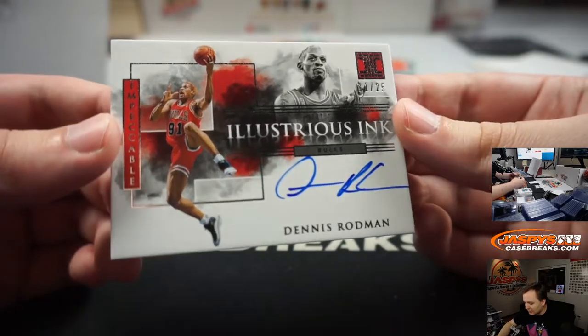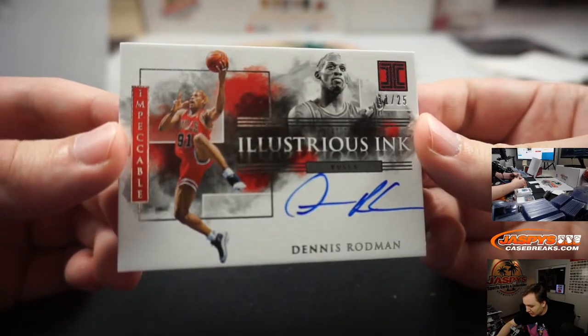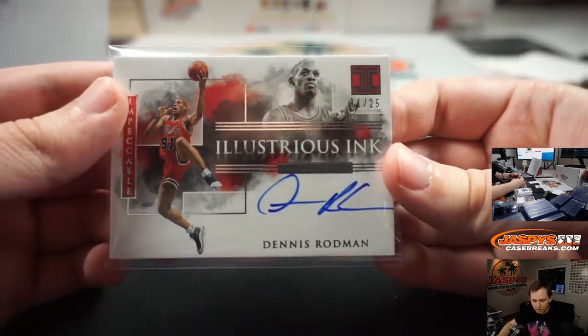Last card — we'll do the Redemption after. Number 25, Dennis Rodman — nice timing on this one. I think his episode is next week — good timing. That's Bulls, who had a nice break. Ken also got the Kobe White rookie jersey auto.